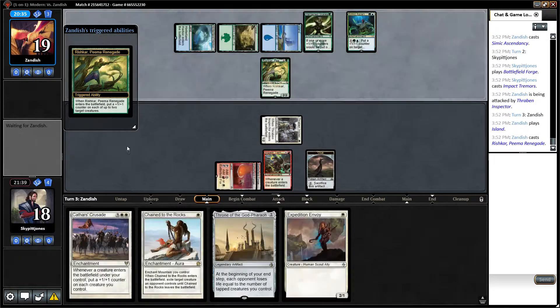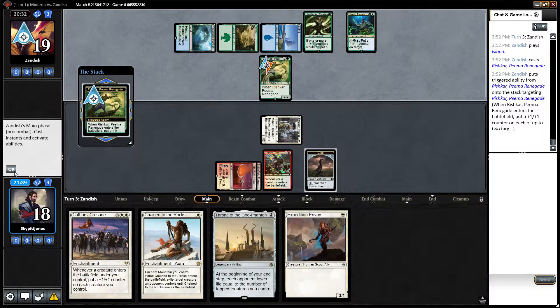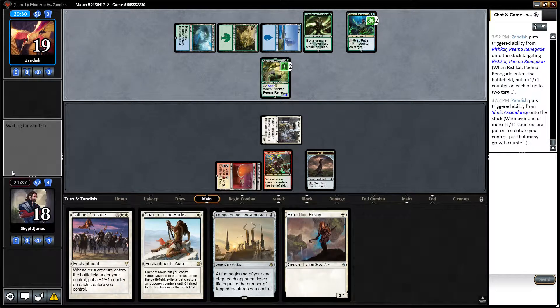Opponent plays Rishkar, getting a whole bunch of counters and creatures. He's now a four-four. We play a Mountain, pay one, and get in for one.